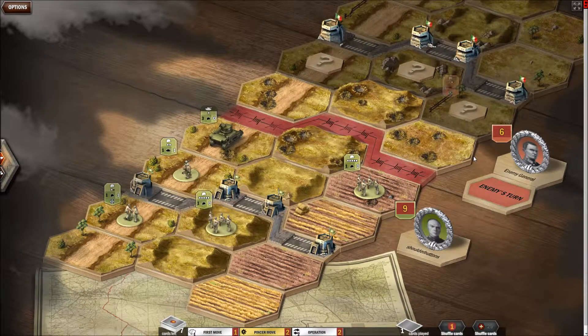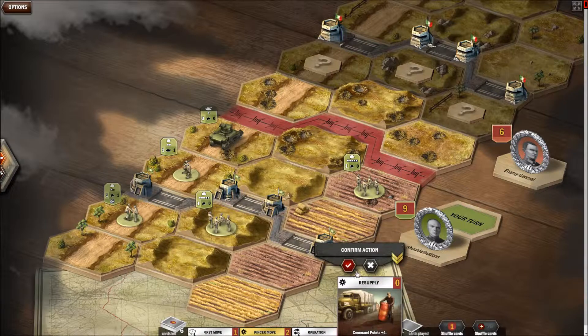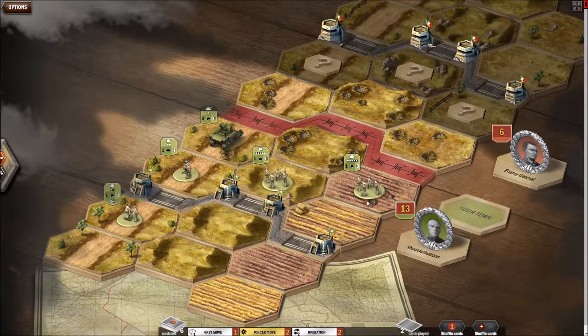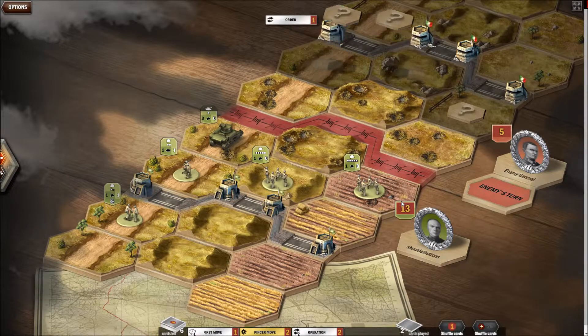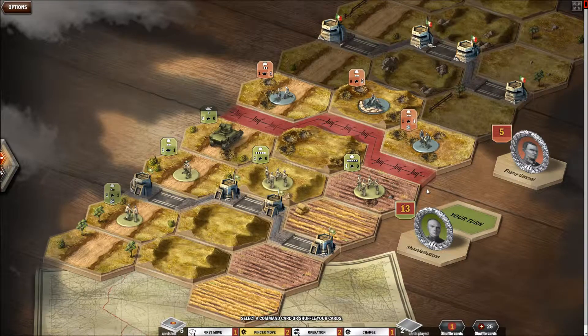So now I've got resupply. As always, if you've got that from the start, use resupply because it's handy to get a lot of command points in the beginning. Your troops will auto-move forward. Always use resupply because it's handy to get a lot of command points in the beginning.